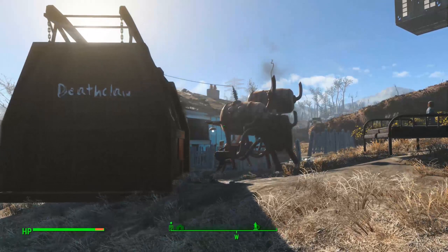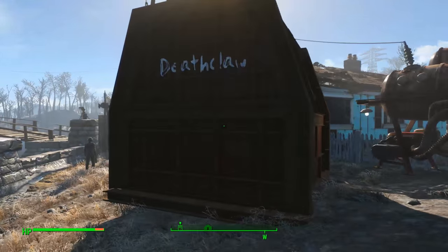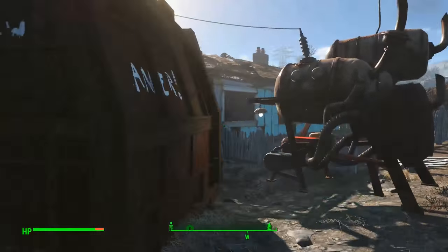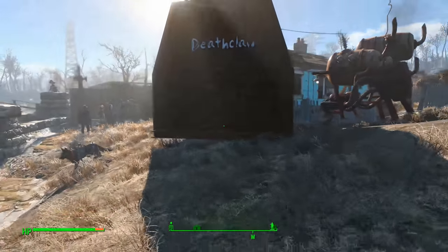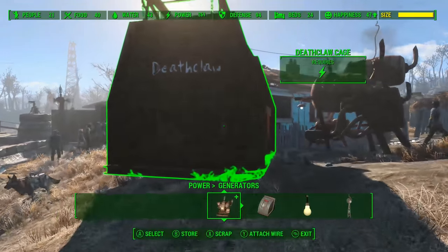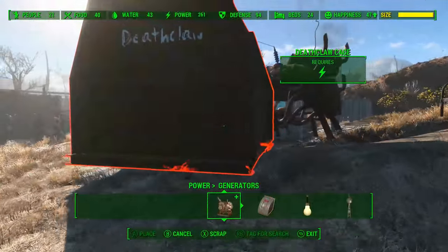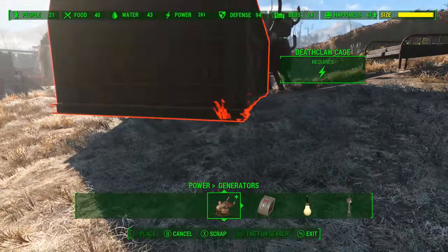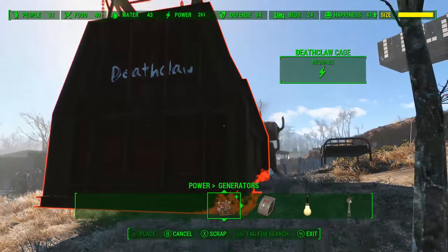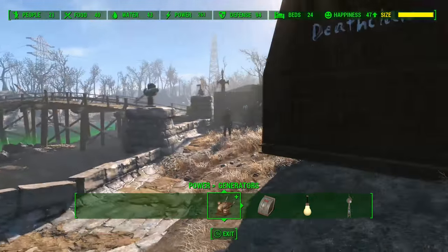So at this point, basically once we cut power to this thing in any way — be it a switch, taking this away, or whatever — the door will open and he'll be free. But before I do that, I want to show you really quick: you can in fact move this cage around while the deathclaw or whatever you've captured is in there. You can move it to a new location as long as it stays connected to the power or as long as there's a spot it can sit on.